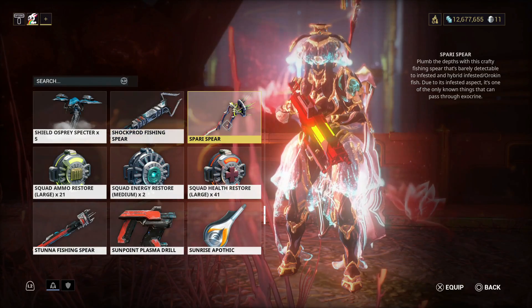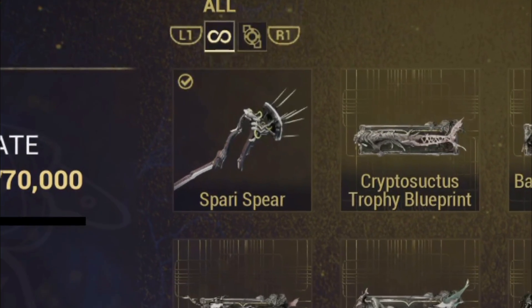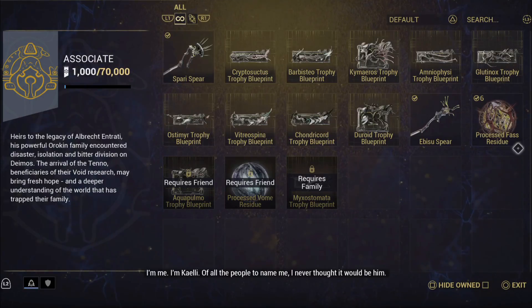After your visit, go into your gear wheel and make sure you have the Deimos rod equipped. This fish works with the first rod you buy from the Daughter. The bait and dye are already equipped.